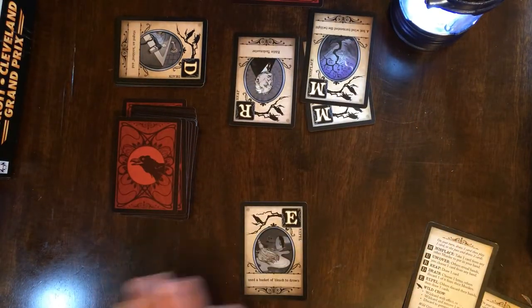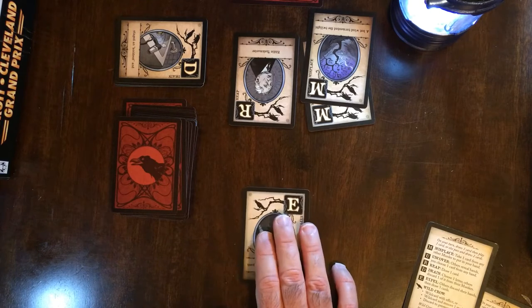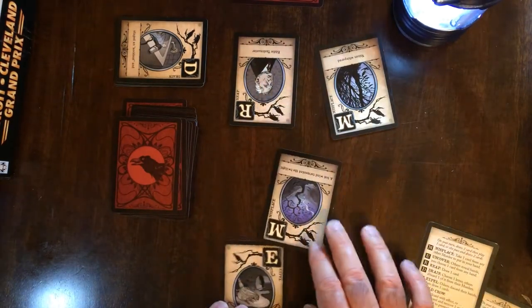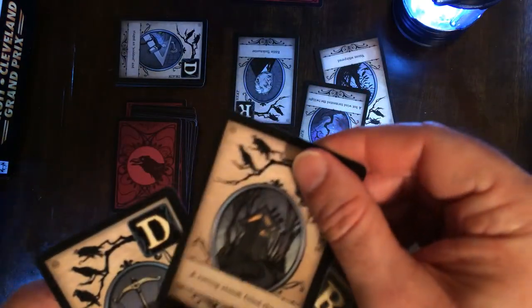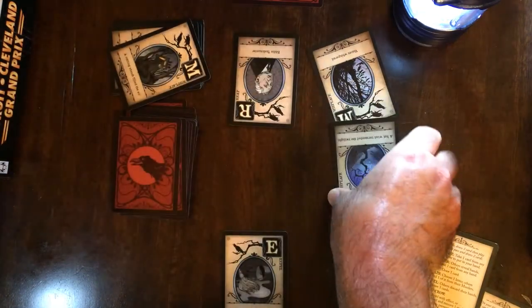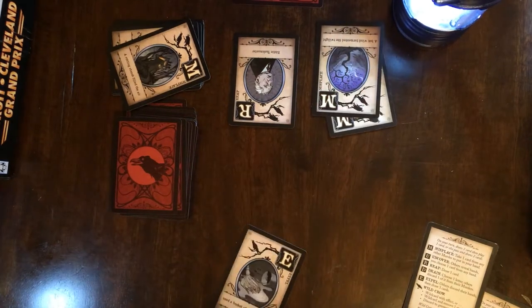You can also defend using the number of crows shown on the cards. So say he tries to play an M to take your E away — M has two crows on the upper left-hand corner. You have to look at your hand, and you can discard a card but it must match: it must have two crows if the offensive card has two crows. So you can discard this — he still plays the card, it just has no effect, and your E will stay. You're safe.